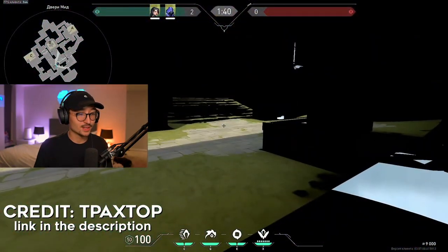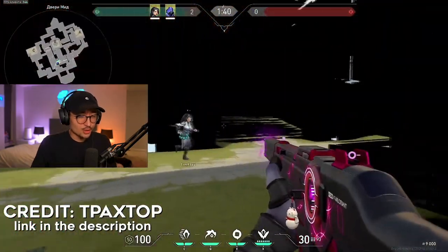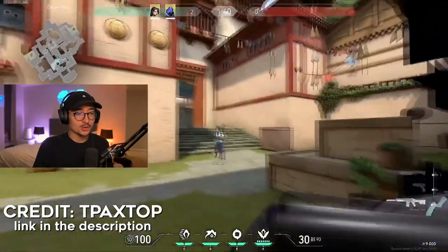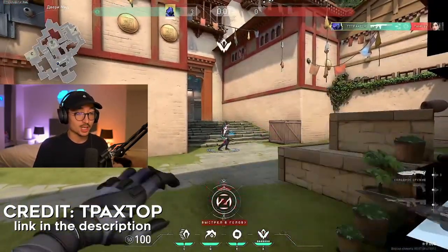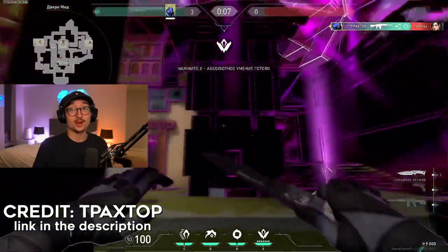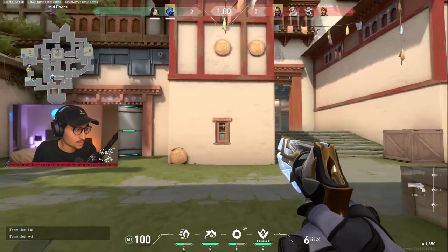Okay, let's have a look at this one on Haven. I don't understand how you find this — like, how do you know that you can just fall through the wall here, and then shoot the guy towards mid? We're trying this now, straight away, we've got to give this a go.